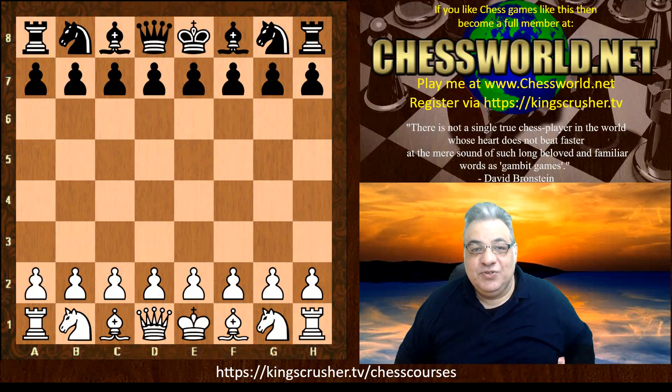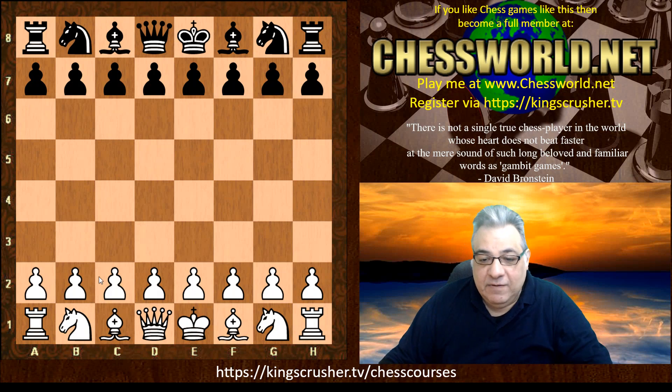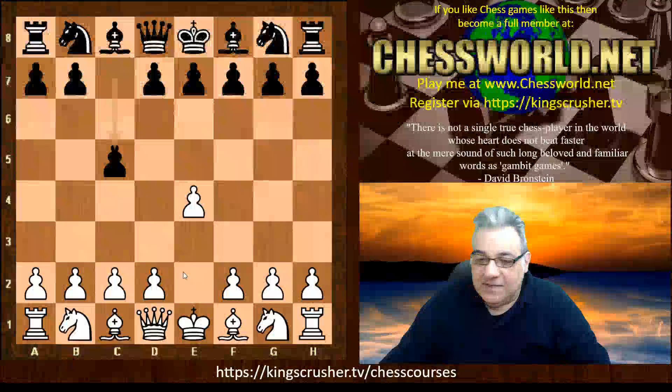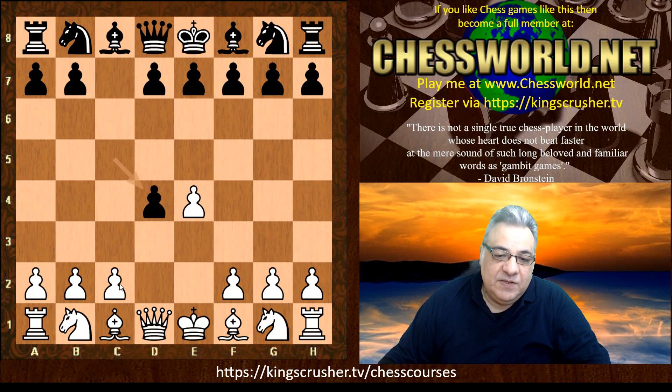Hi all. Just in case you're not following my community tab on King's Crusher channel, I thought I should mention that if you play 1.e4 and you want something against the Sicilian defense, I have a new course on the Smith-Morra Gambit which many of you consider quite dangerous and have called it my signature opening.